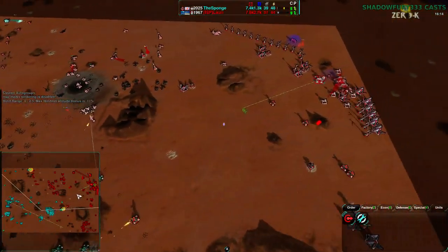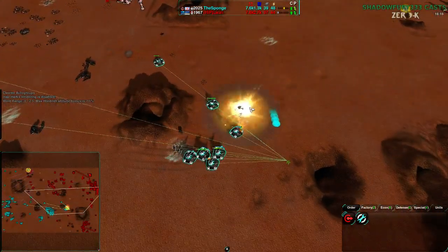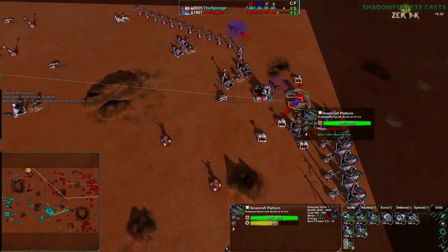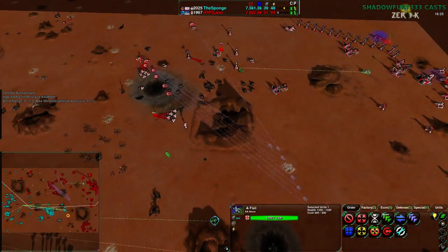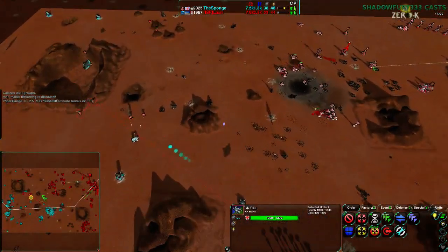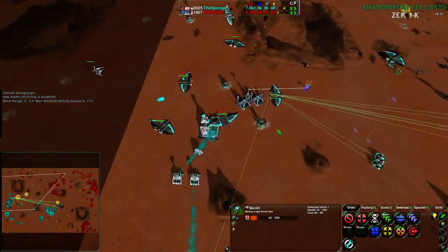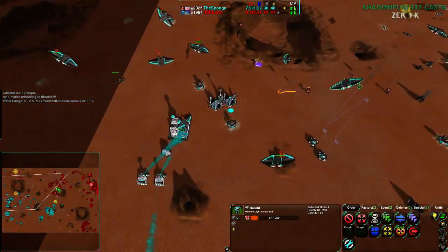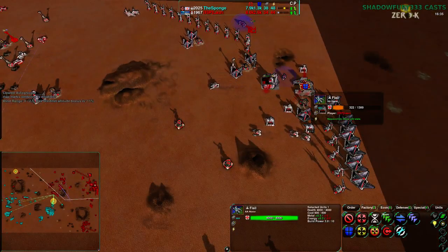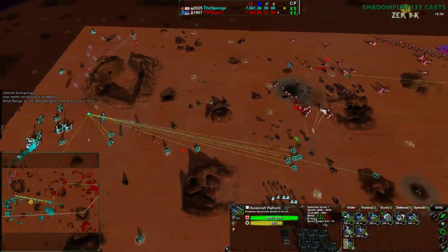Admittedly there's a Raven ball now. He needs to be able to take care of that pretty easily. But now there are Flails coming up — cheap raiders which he hasn't had all game. Raiders that can actually do damage — the Bandits are definitely what Lowry needs. Now he's going to finally find the air factory. I should point out that there are Flails being just pushed out — that's all the hovercraft factory is doing now. So that Raven ball is not going to last very long at all. It's going to die.